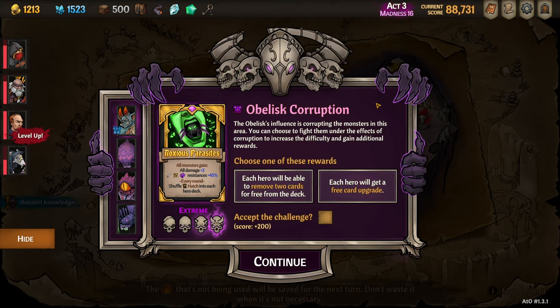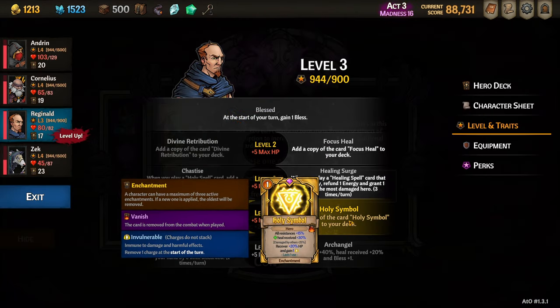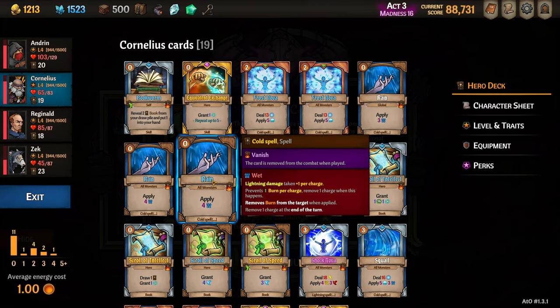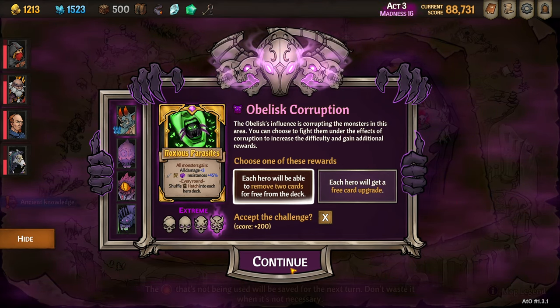Here we have another interesting choice — we can take a free card upgrade, which is great value, but removing cards from the deck is also gold equivalent at this stage. So I'm going to level up Reginald to put this silly Holy Symbol in Reginald's deck, and then take the card remove so I can take it out. We can also remove the World in Flames and the Riposte. Let's jump into this fight.